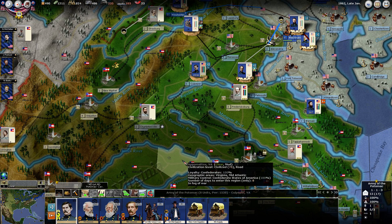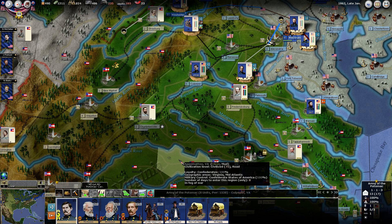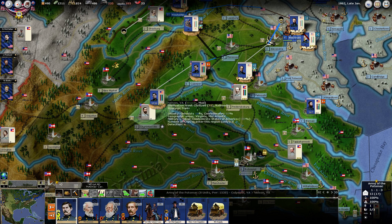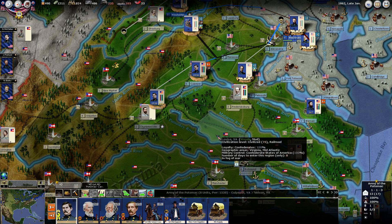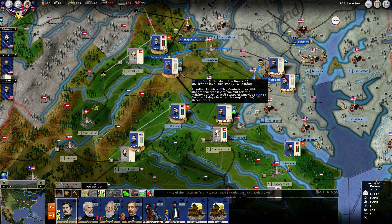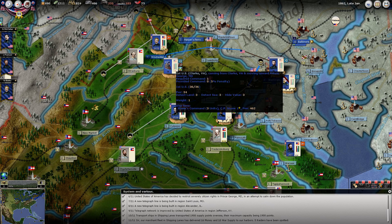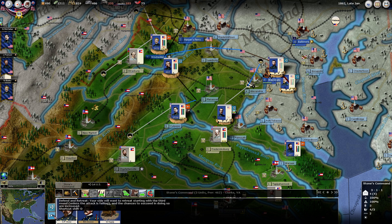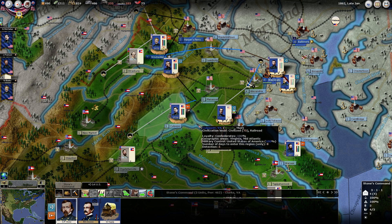I keep going back and forth on this. I think I am going to have McClellan attack here - attack this unit. I did notice while doing the movement that Stone is on not a good defense. We're watching the previous recording, so we'll fix that.